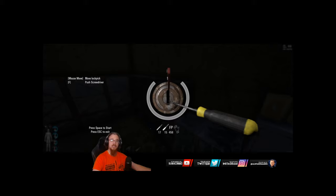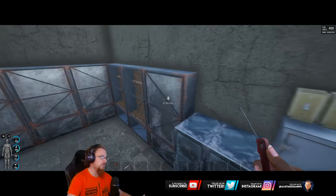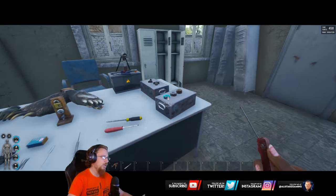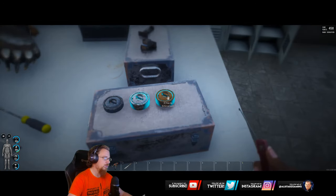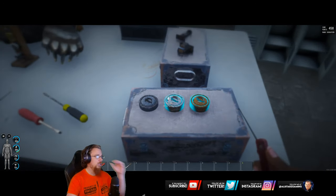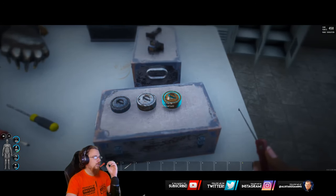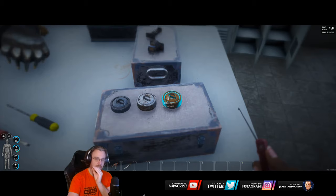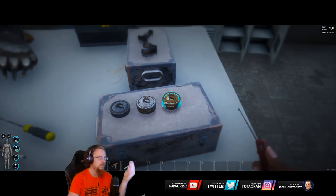If you have played games like Skyrim beforehand, you won't have as much of an issue at all. The player-made locks are the iron lock, silver lock, and enforced lock - so basically easy, medium, and advanced. The only difference between them is how big the sweet spots are; they are just harder and harder to lock pick.